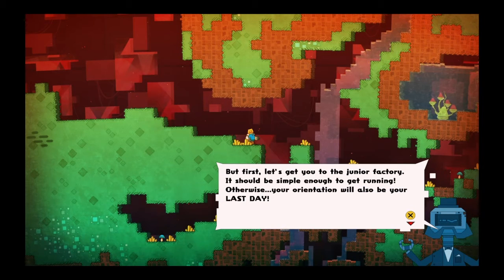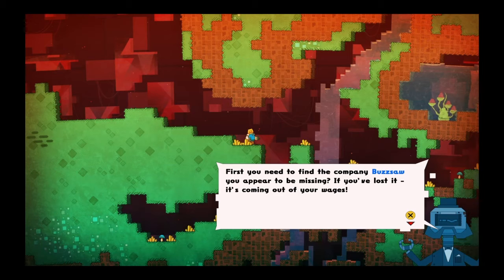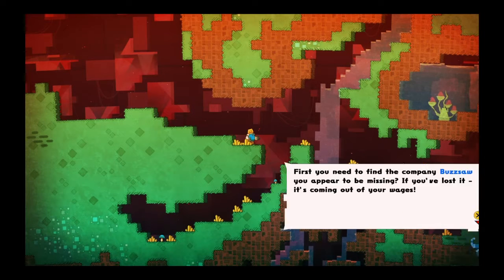But first, let's get you to the two-meal factory, which will be simple enough to get running — otherwise your orientation will also be your last step. First, you need to find your way. The company buzz saw — you appear to be missing it. If you've lost it, it's coming out of your wages.